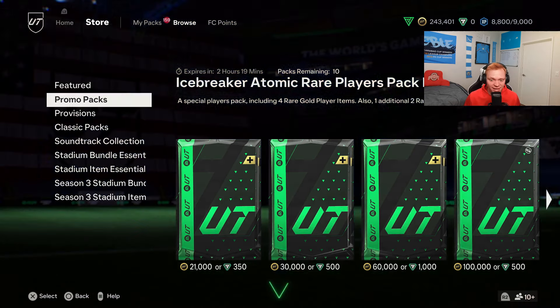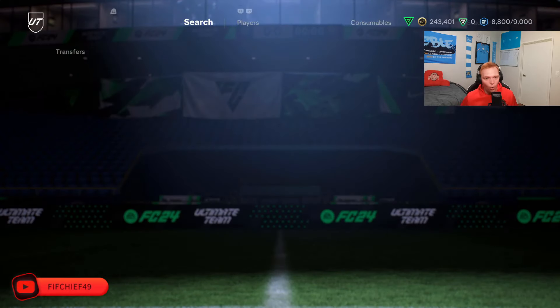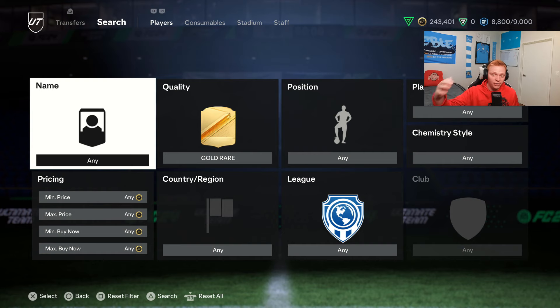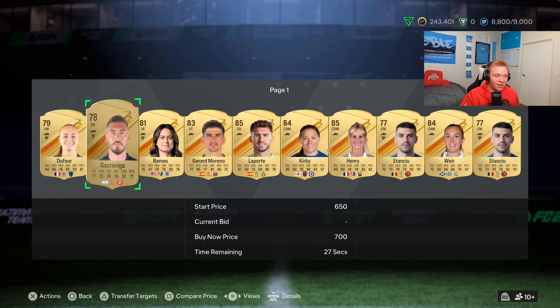So what's the best way to take advantage of this? Number one is just bidding on cards — it's always the best way to make coins on a normal promo Friday or Saturday after content, when you get lots of supply from store packs. You can typically make about 50k in an hour after content just bidding on cards. This is going to be taken to a whole other level during Team of the Year, because there's going to be a whole other level of supply, with tons of cards and not enough people to bid on them.